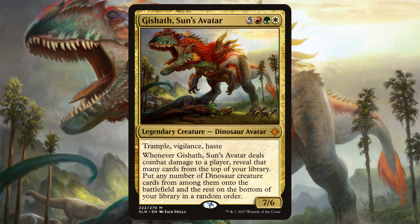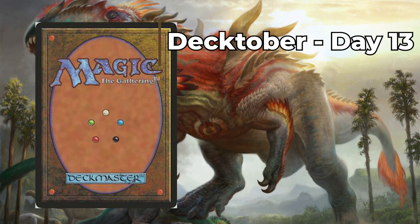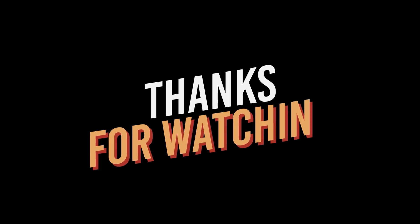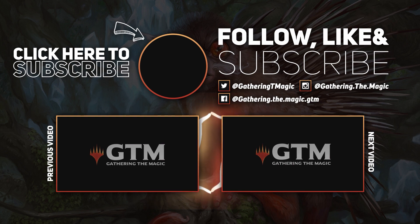Gishath is an extremely powerful option in Commander and an extremely hard engine to stop once you get it out and it starts doing some big damage on the board. Make sure to check out day 13 of Decktober tomorrow where we'll be looking at yet another new commander option from Innistrad: Midnight Hunt. There we have it — that is the $50 budget Gishath, Sun's Avatar deck tech. Make sure to smash that like button and subscribe for all things MTG. Check out the link in the description below for all of our social media and affiliate links. For now though I'm all tapped out, so I'll see you in the next video.